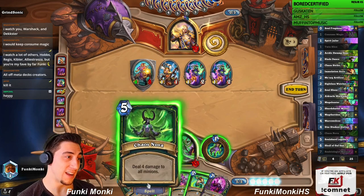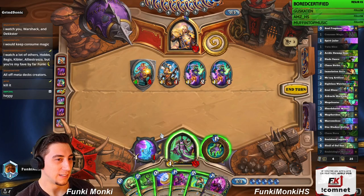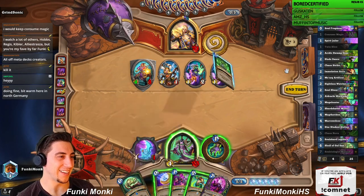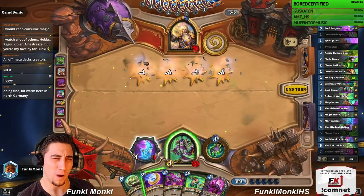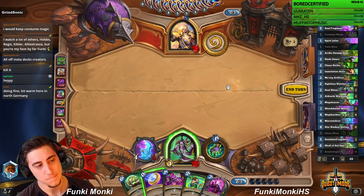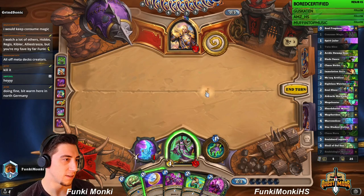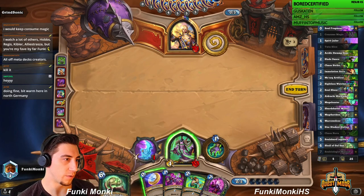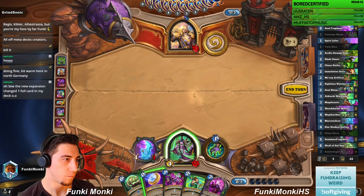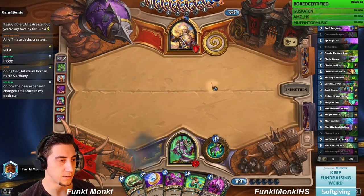This is actually not a bad Chaos Nova here. I don't really want to coin this out now — I guess I just Chaos Nova this, it's just too good. We'll keep our weapon. Could get him down to 17. I probably won't want a weapon next turn... I mean I could draw an Aldrachi Warblades, in which case I'd want to re-equip it right away. Or I could draw our other Marrow Slicer. Let's go ahead and hit, I suppose.